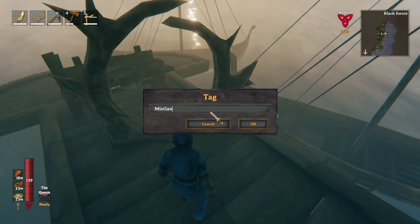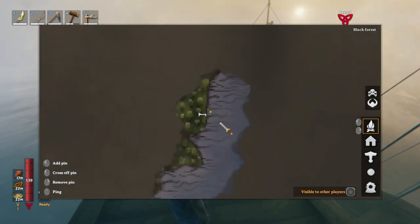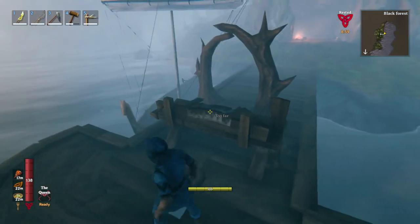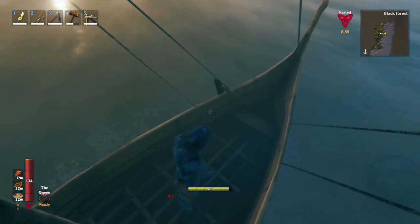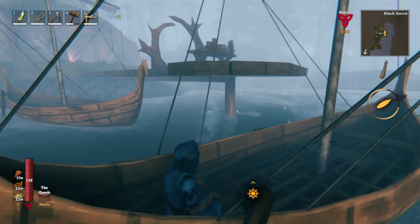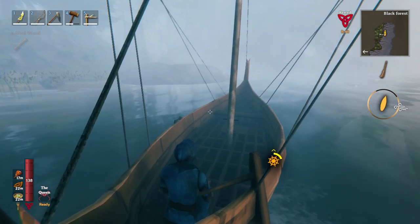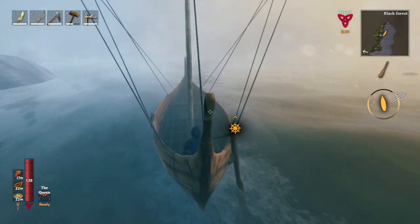We're going to call this portal 'Mistlands.' Basically what we're going to do is explore some nearby Mistlands, find a good spot, put a portal there, and hopefully we won't die. The idea here is that you can get access to the Mistlands early. You can't do much there, but it means that when you want to go there and explore, you have a way to get there and get your stuff back fairly quickly.